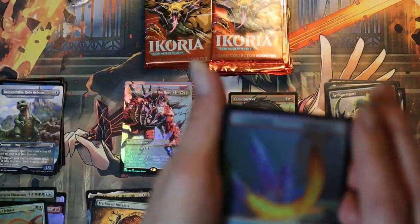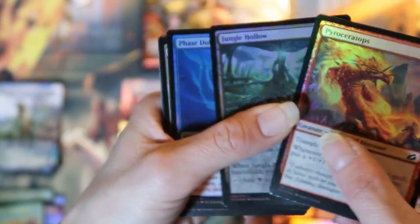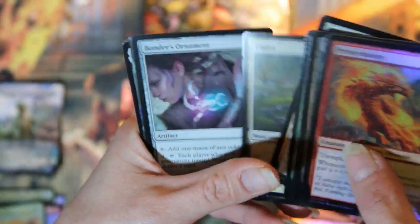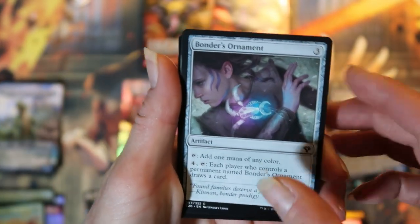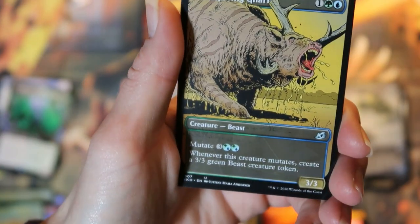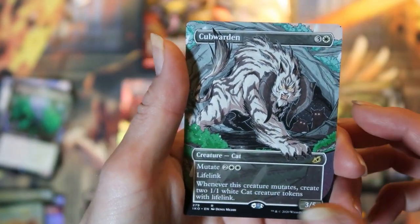Pack five: another foil feather token. Some foil commons, uncommons, and a basic land. We got Bonder's Ornament as our commander card. We got an extended art Umori the Collector — love that guy. A foil Ozolith — we got all the versions of Ozolith apparently. Got a trumpeting Gnar, auspicious starix, and a showcase cub warden.